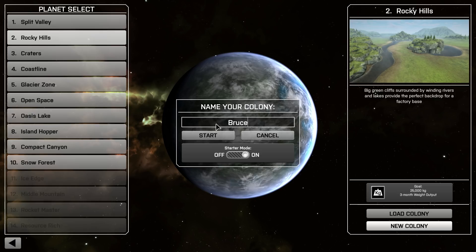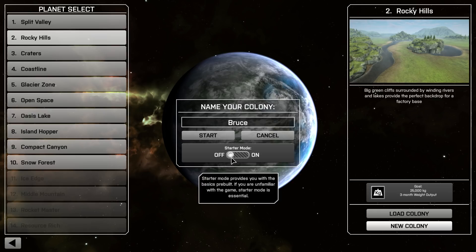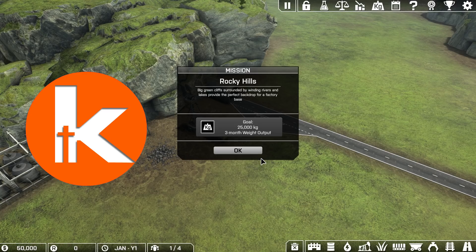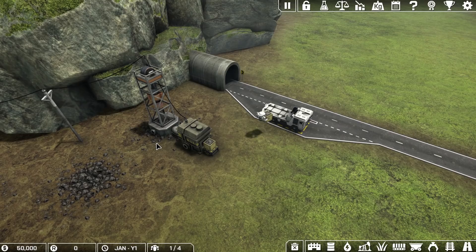We'll name the colony Bruce. Our colony's name is Bruce. We have the option to use a starter mode, which basically sets up a little mini infrastructure to get going. You can start with it off, but I found that whenever I start with it off, I go ahead and build the thing that's already built anyway. So we'll just leave it on. As we load up our map, we get our mission. Our goal is to produce 25,000 kilograms of weight output within a three-month period. Shouldn't be such a problem — I accept.